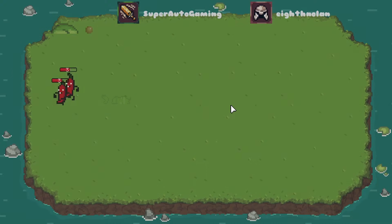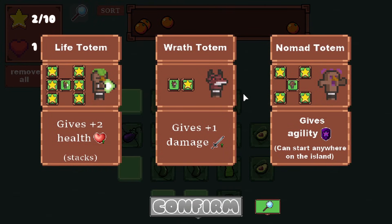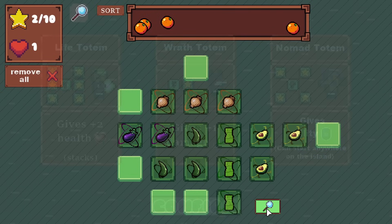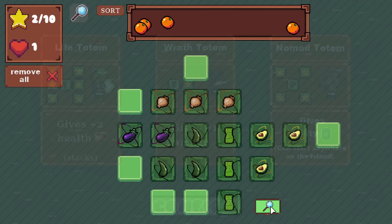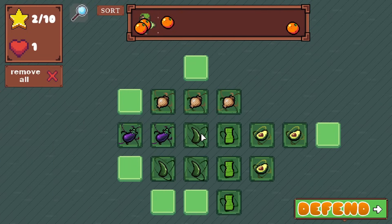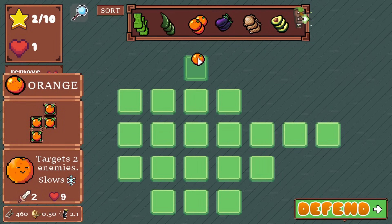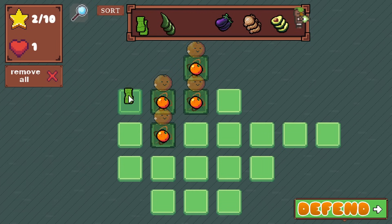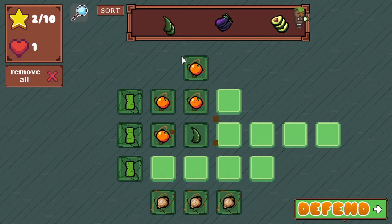I'm getting absolutely clowned on right now by the chili peppers. There we go — Orange! And then we have Wrath. Oh, I love the way this looks, it looks a lot cleaner. Gives two health, one damage. I might be looking to get health, or disrupt with Onion to give agility. I think I'm just gonna give health to everything. Orange here — this looks good for Banana. Let's puzzle it out. It's already looking very clean.